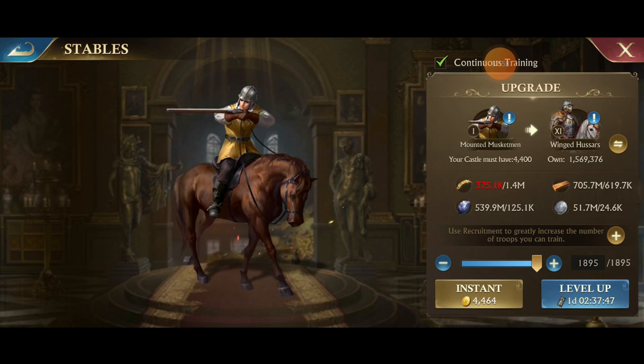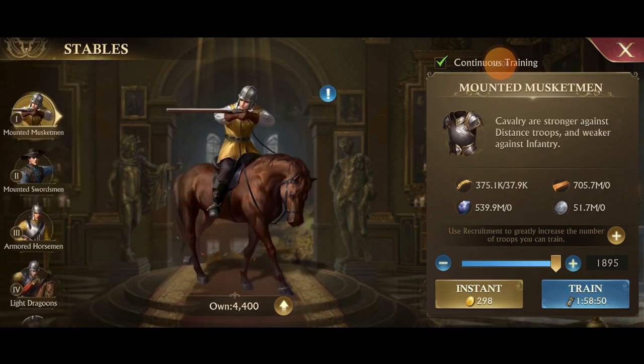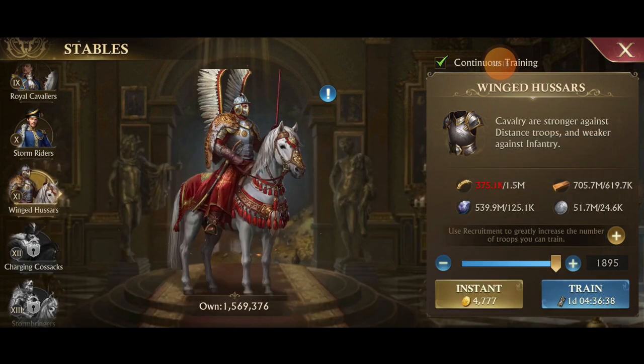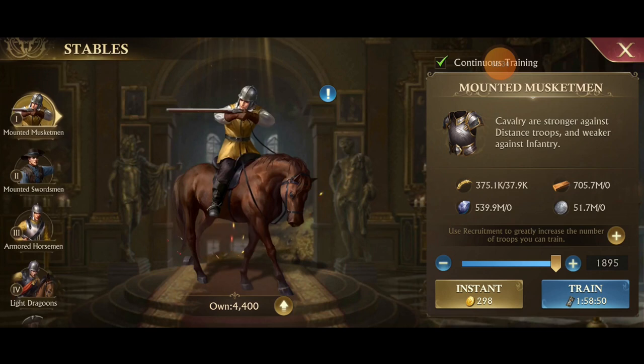Let's compare to just training tier 11s directly for the same number — 1,895. It's a little bit more expensive: a little bit more food, everything else is the same, and it's about two hours faster to upgrade. So it is something — upgrading is worth it. It will save you a little bit of time and a tiny amount of resources.